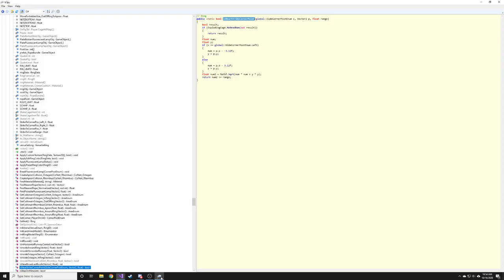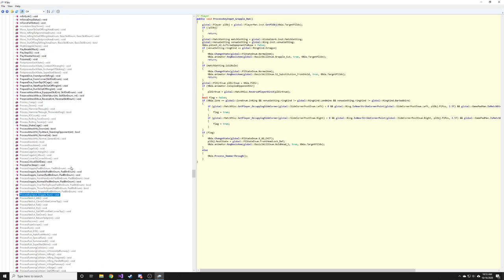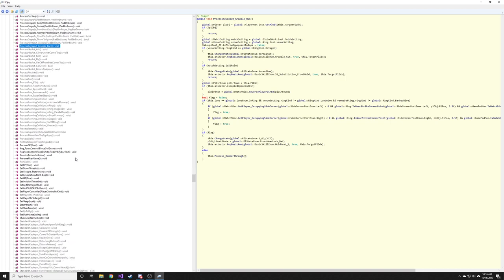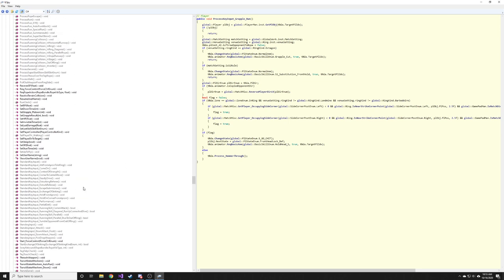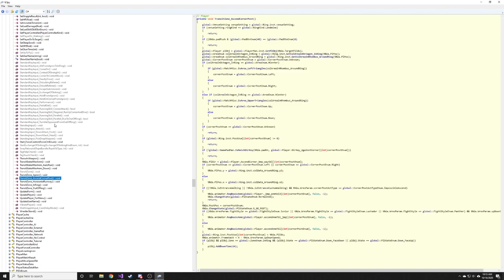The next thing we want to bypass is climbing to the top rope. We'll go back to our player class because the player is what climbs to the top rope — that's a good starting point. That's always pretty much what you're going to do: try to figure out what the best starting point is. You could be wrong and be way off, but generally it's pretty self-explanatory, so it shouldn't be too hard.